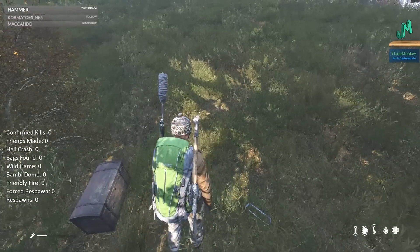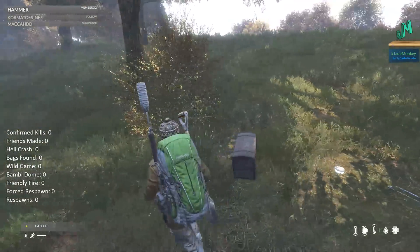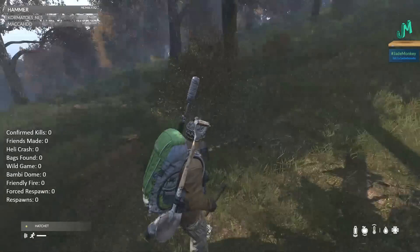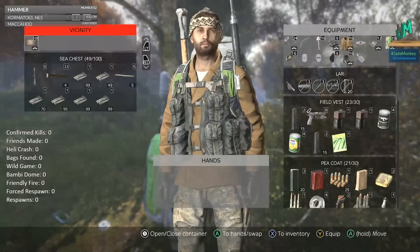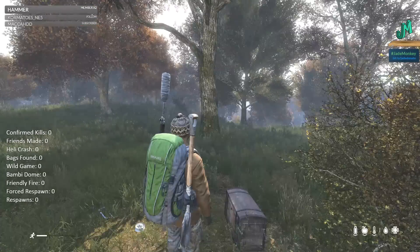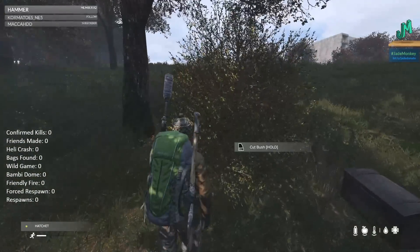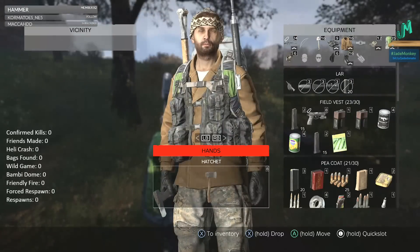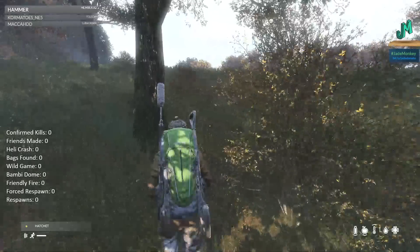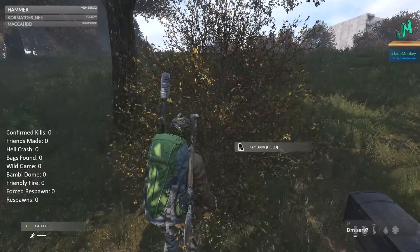First things first: if you're going to be building various things in this game — such as a fence, a watchtower, or even a gate — you want to make sure you start with a kit. We'll start very basic with a fence kit. To make a fence kit, you need sticks — at least two sticks. So you want to find something that's a bush. If you've got the hatchet in your hand, you can go up and it'll tell you if it's a bush, or it'll say 'cut down tree.'